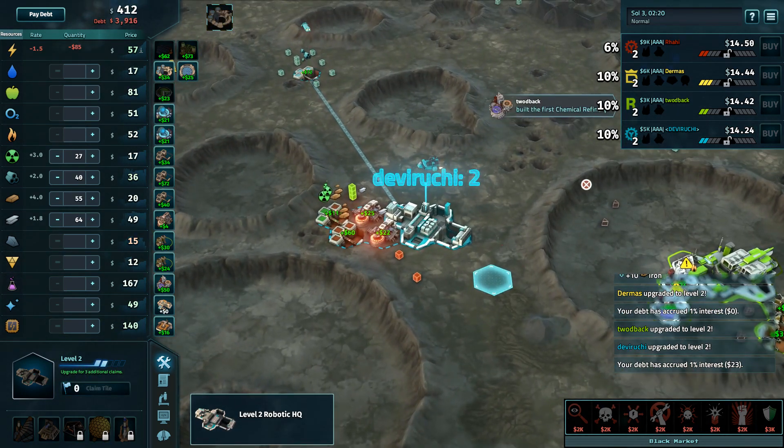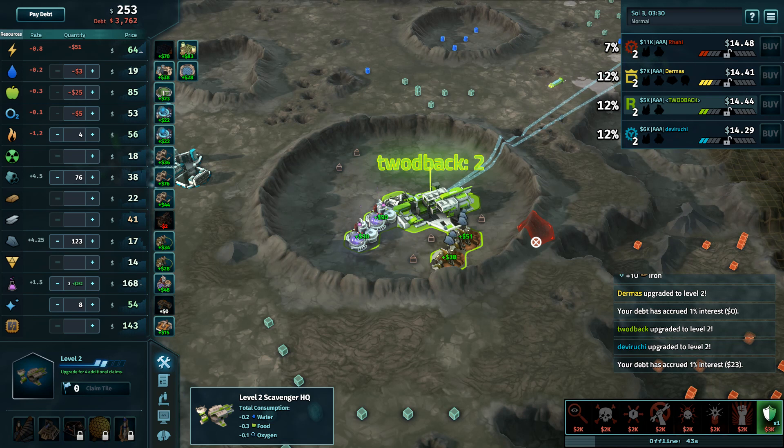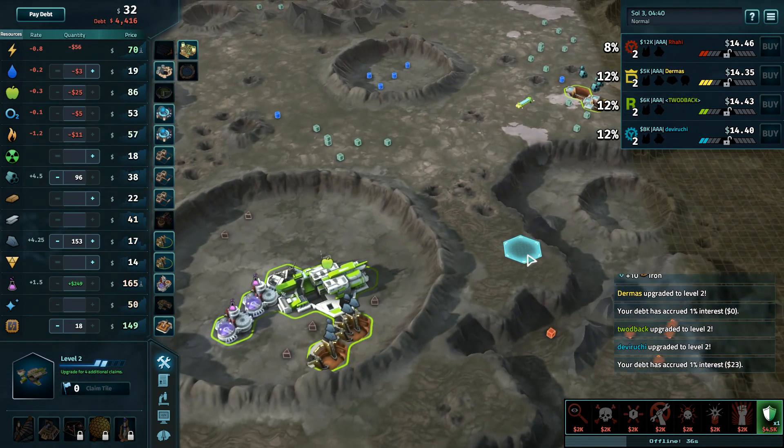I'm a little nervous about the scavenger in particular because there are underground nukes this time around. One of scavenger's main benefits is that they don't have diminishing resources, but the underground nukes might be turned against you because you're going to end up with the best stuff. We'll have to watch and see how that plays out.